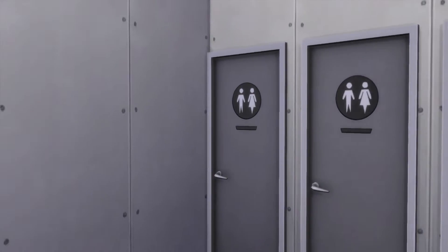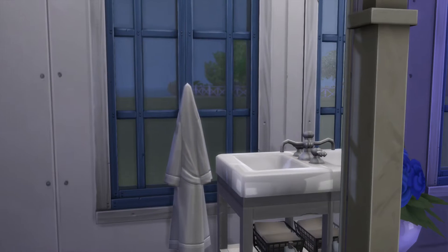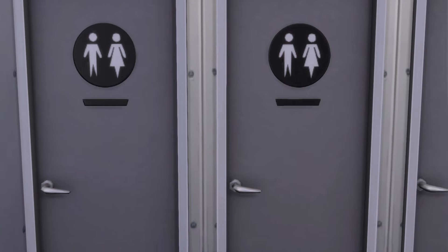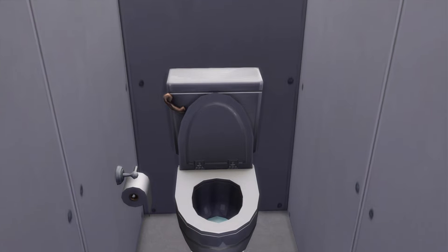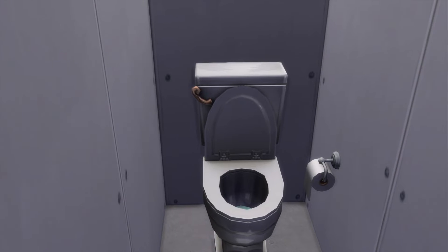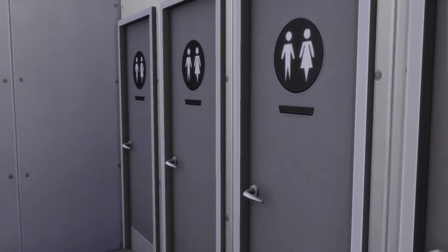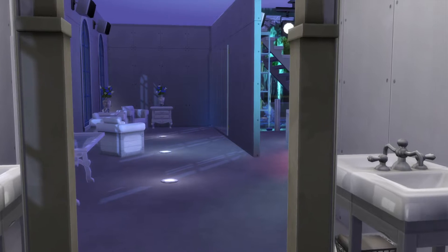Let's take a look at the bathrooms. Do we get two sinks or only one? We get two. And there's a rope. Is one of these a shower? Yeah, we got toilet paper. I don't understand the rope, but that is okay. We got six feet.